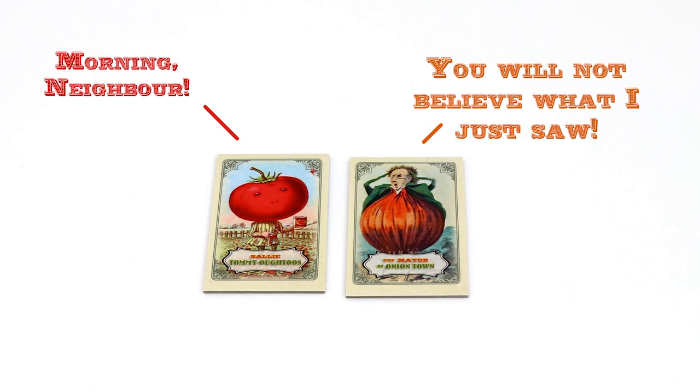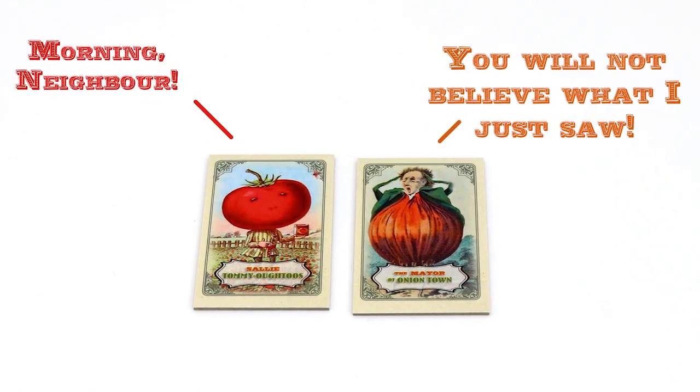The game takes place over three rounds, and each round consists of two phases: the planting phase and then the neighbor phase. The planting phase is when vegetables are placed into the garden and when neighbor tokens are revealed. The neighbor phase is when you determine which neighbor is going to interfere with Mr. Cabbage Head's quest for perfection. Each of them has their own vegetable preferences, and some are pickier than others.